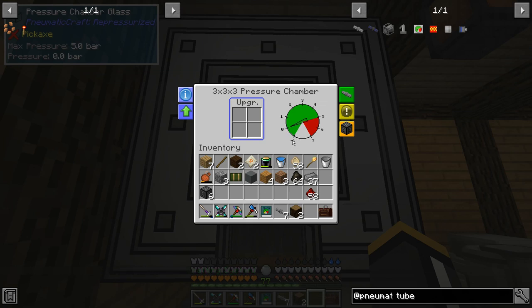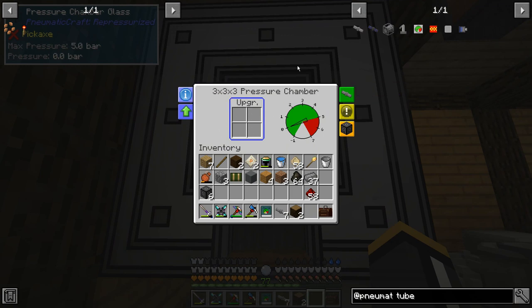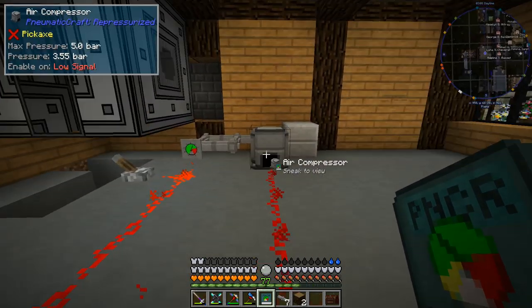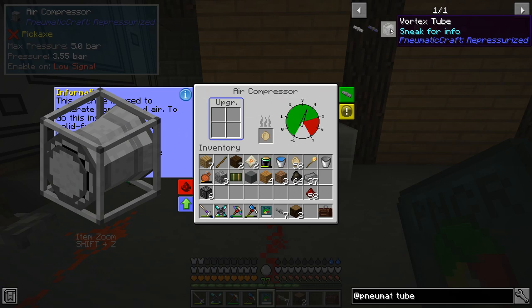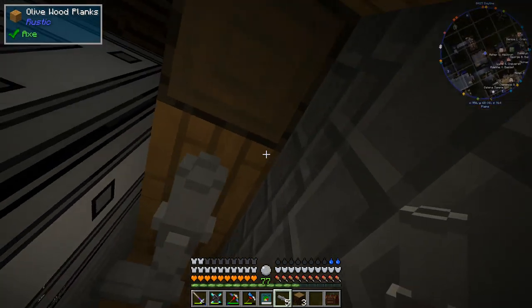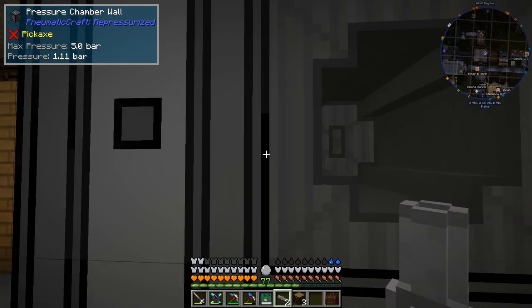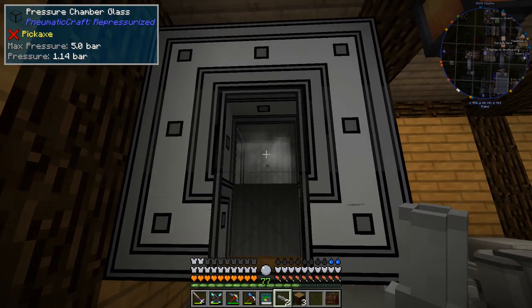It currently has no pressure in it. The pressure can actually go down to minus one — there is a way to turn this into a vacuum chamber, and there are also upgrades we can add. This mod is really well documented: besides the manual with lots of detailed information, every machine also has information tabs, and in JEI you can hold shift to get more info. As soon as we connect this, some air from the network is going to go into the pressure chamber — you can see particles showing air going into that machine right now.